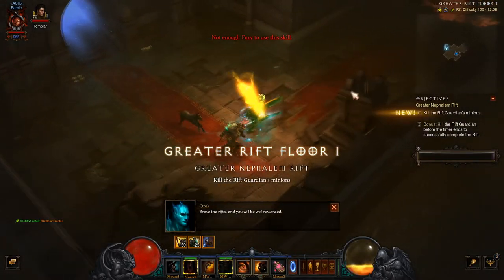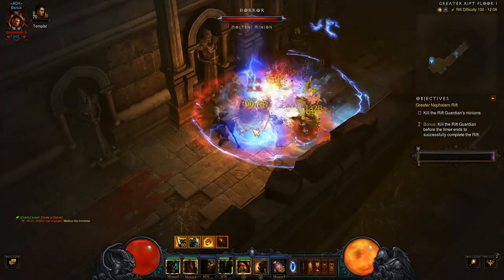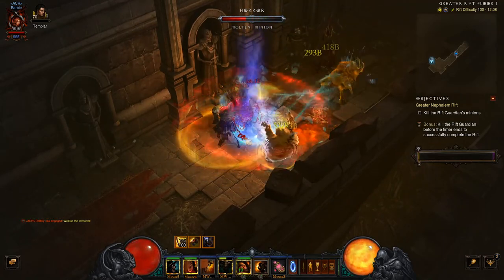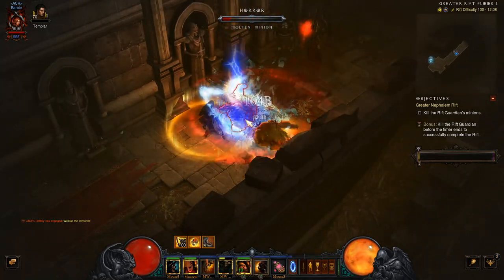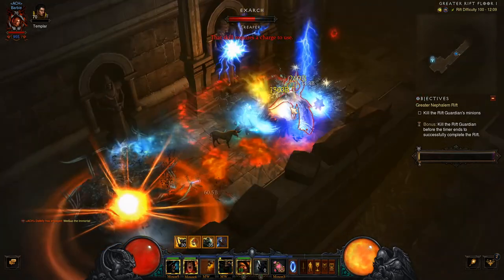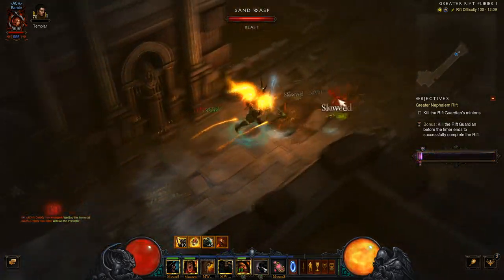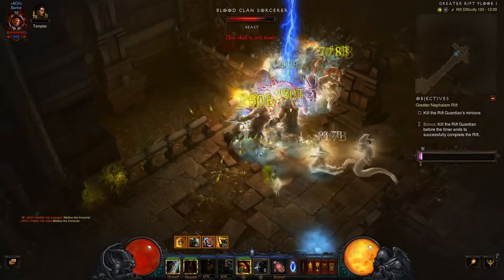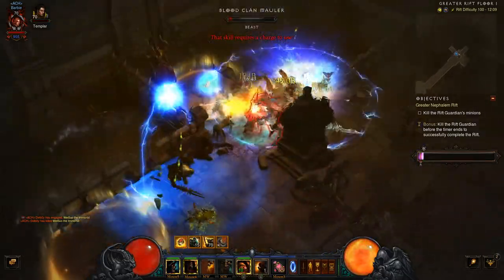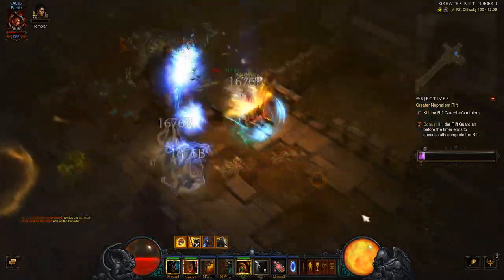So when you jump in, make sure you throw out your Warcry, get the Wrath of Berserker, hit Battle Rage. Make sure you've got all your buffs up straight away, because this build is very squidgy. You're going to get more health back per hit as per the Frenzy build. But it's really squidgy because Wrath of the Berserker is not up all the time. There's no way of getting cooldown into this build to keep Wrath of the Berserker up at full time.